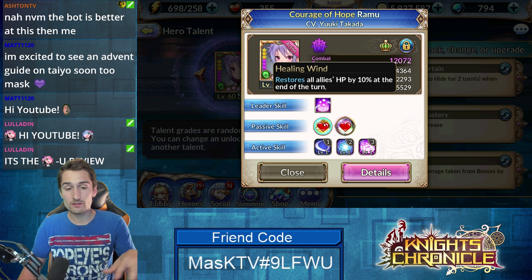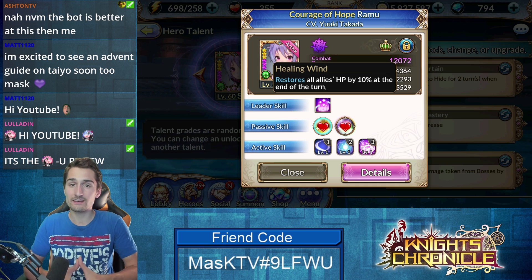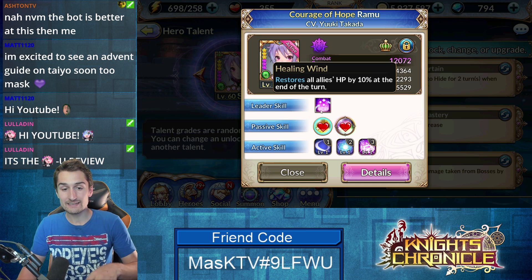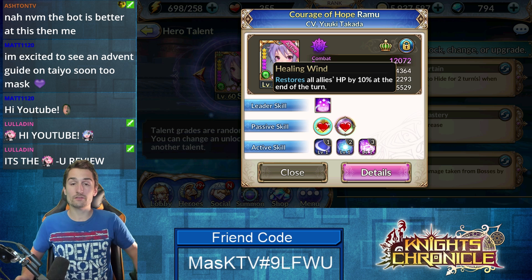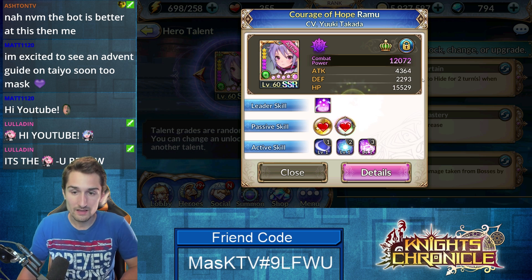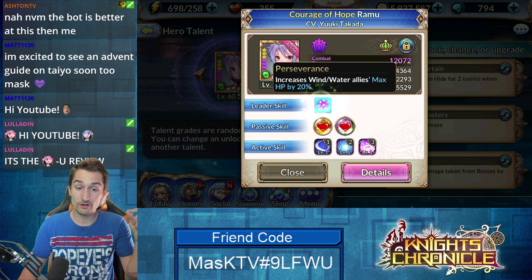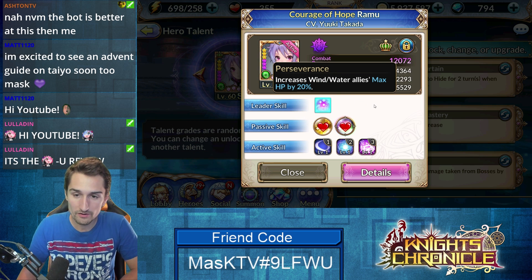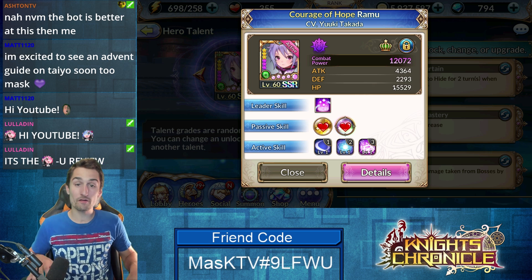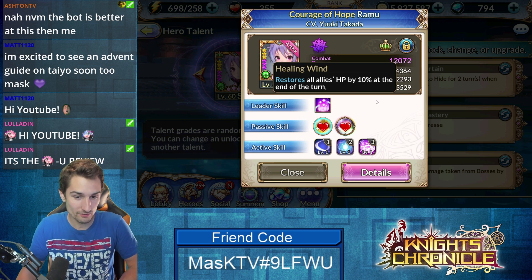Take a look at her natural passive, Healing Wind — restores all allies' HP by 10% at the end of the turn. This is really neat. It works really well on Ramu herself too when you have her stacked extremely high on HP. When her passive and leader skill are active, increasing her own HP by 20% as well as all your Wind and Water allies, I think she's sitting over 18k, and this passive is healing her by almost 2,000 a turn alone.